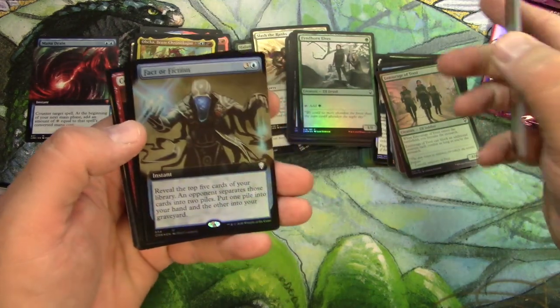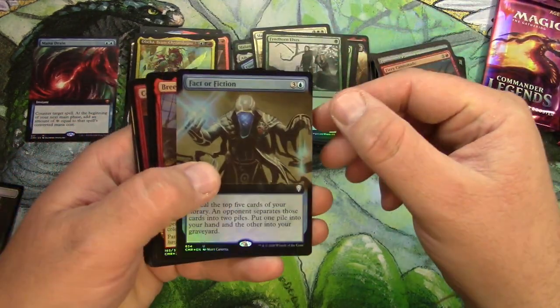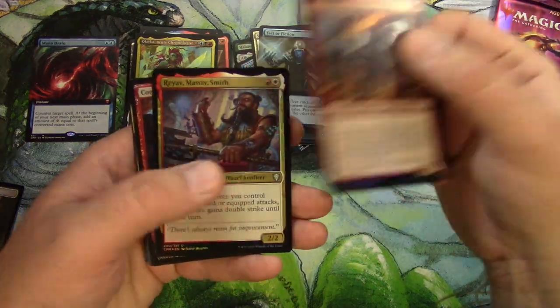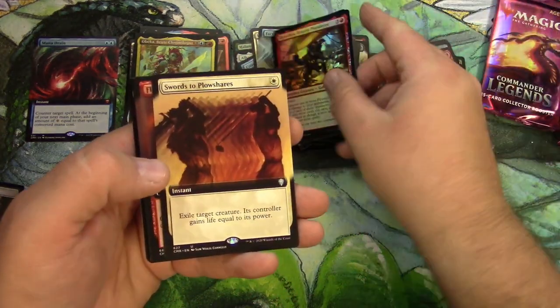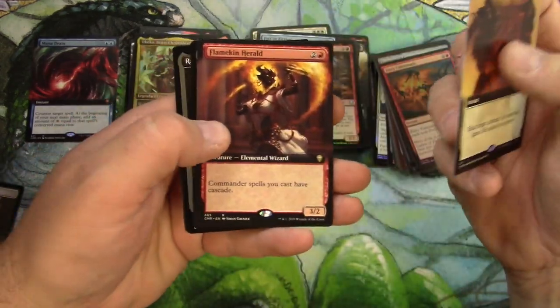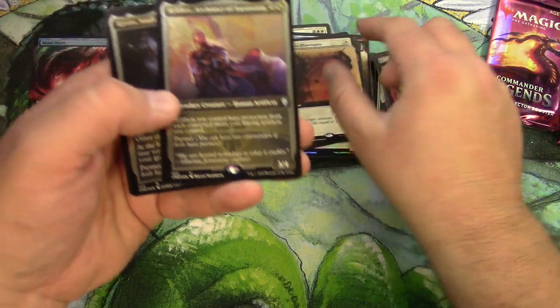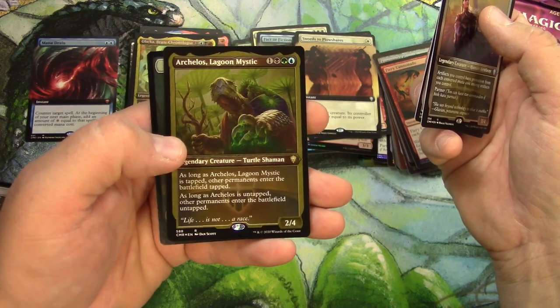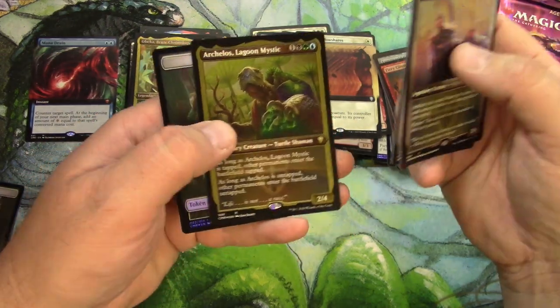Got a Fact or Fiction in the box topper style. Breach, Recruiter, Swords to Plowshares — very cool. I like that art on that Flamekin Herald. Rebek, Ravos, and Arkelos — which I think is kind of one of the better etched foils — so that's great, we'll take it.